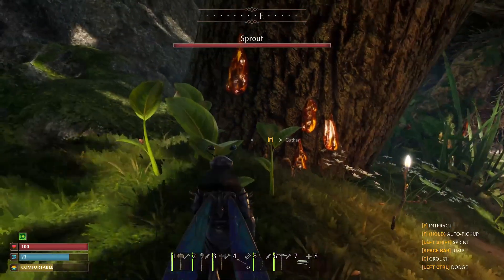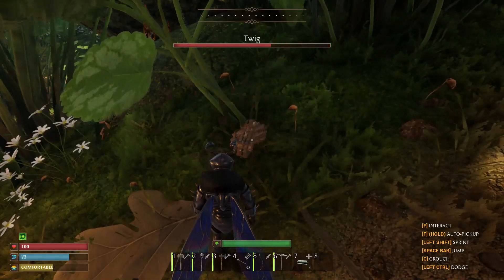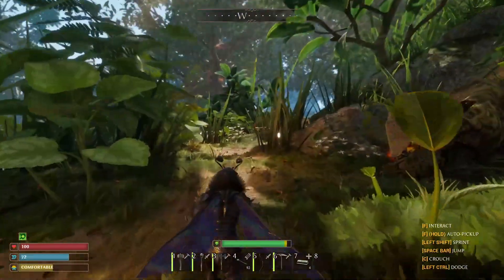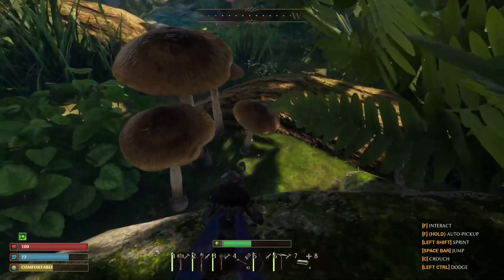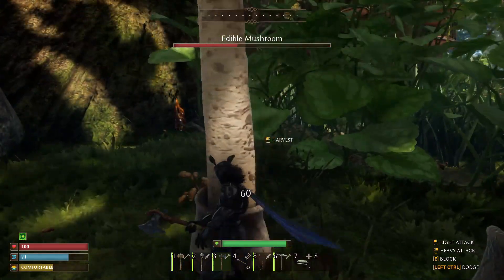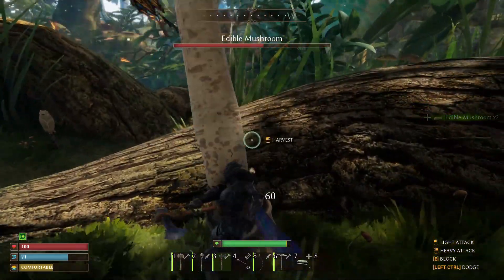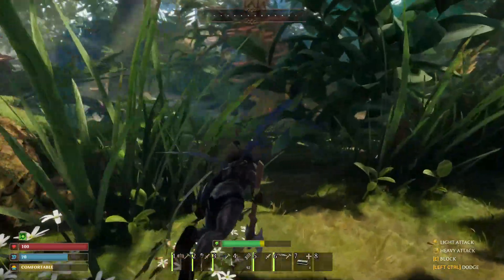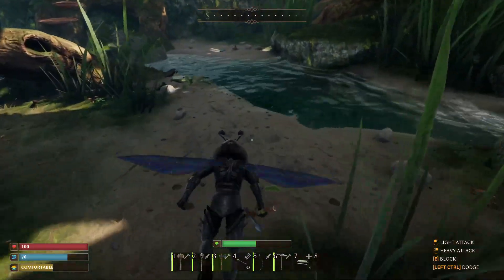We're going to start off with sprouts, which are going to give you fiber. Twigs will give you wood. We've got resin right here on the trees, and mushrooms are going to be just down the hill — those are your beginning food. Down by the creek is where you're going to find stones. By the way, I do have the best armor, weapons, and tools in the game right now, so I'm going to be gathering a lot quicker than you will.